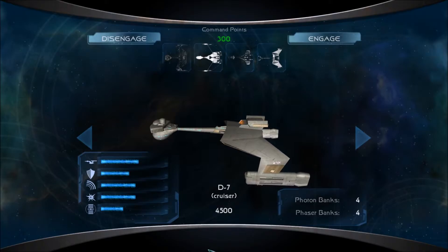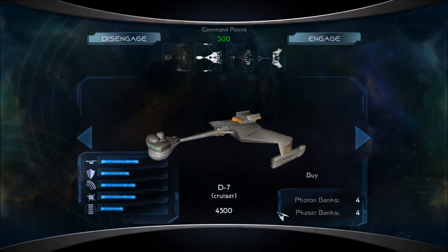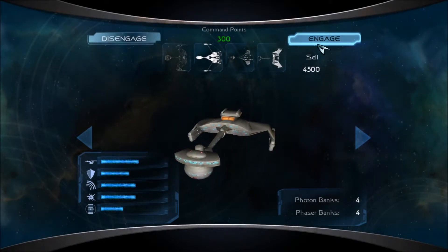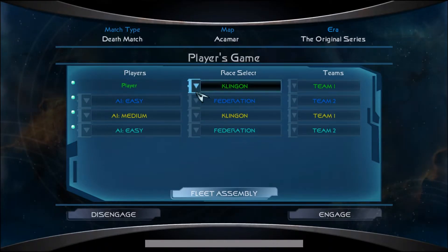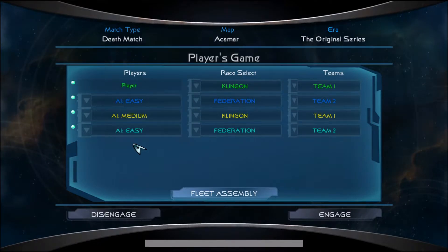I was not lying — we are back with another skirmish battle. I still have a Brell, D3, Deathrite, and D7. We are going to be battling the Federation once again, this time at Acomar — one of my favorite maps. We are on AI Easy once again, but there are going to be five respawns instead of none. I tend to do two versus two battles because they have a lot more action — a full 16 ships instead of just eight. We're in the original series, so let's get right into this.